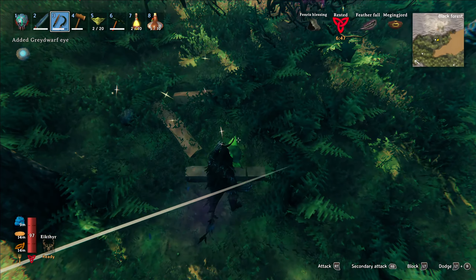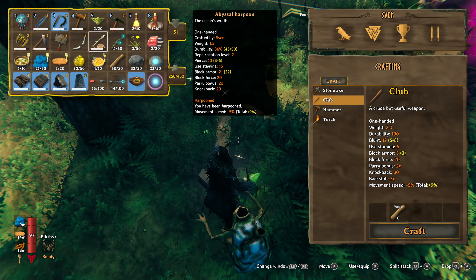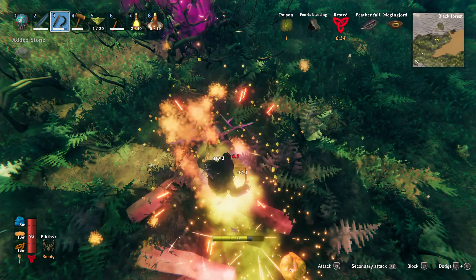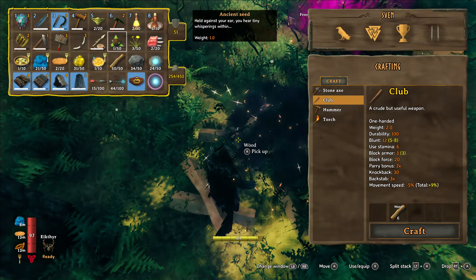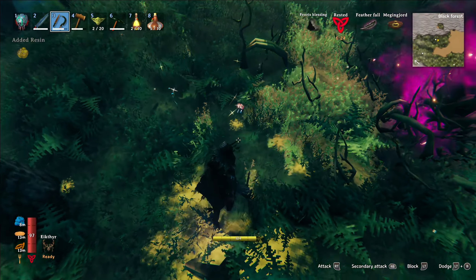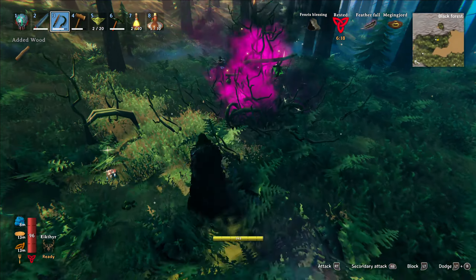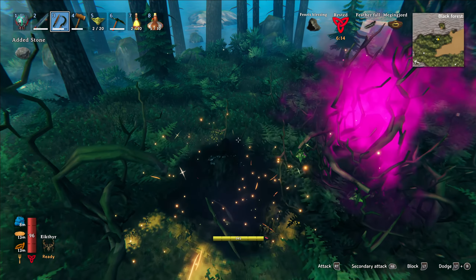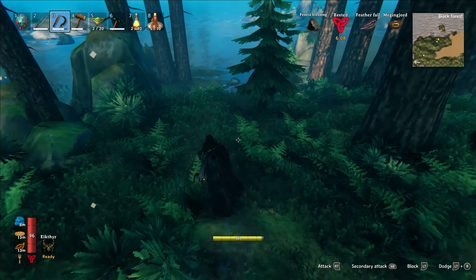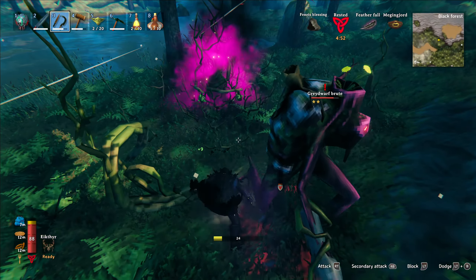I don't need to carry so much stuff. I don't need ancient seeds, but I want one. I have a bunch of thistle. I also want more wood, so I don't need deer meat. This is perfect — just hang out by a spawner and collect their stuff. Oh! Two-star brute. Interesting.